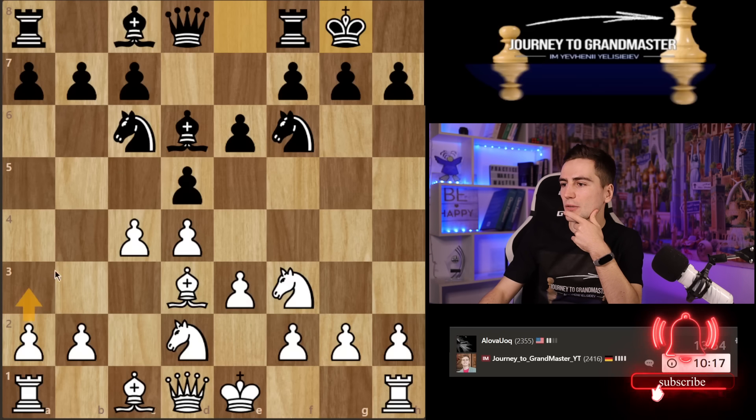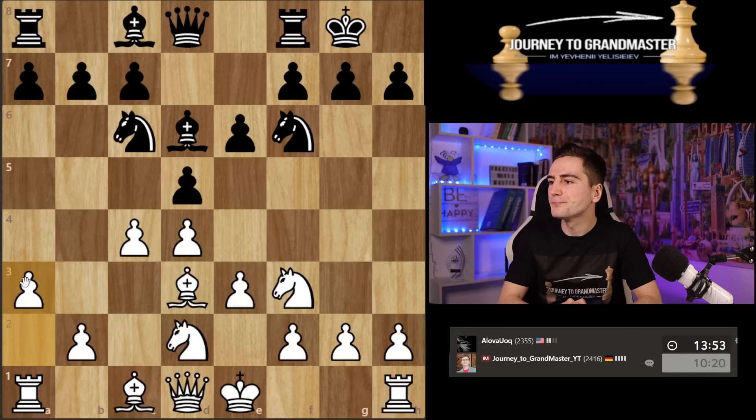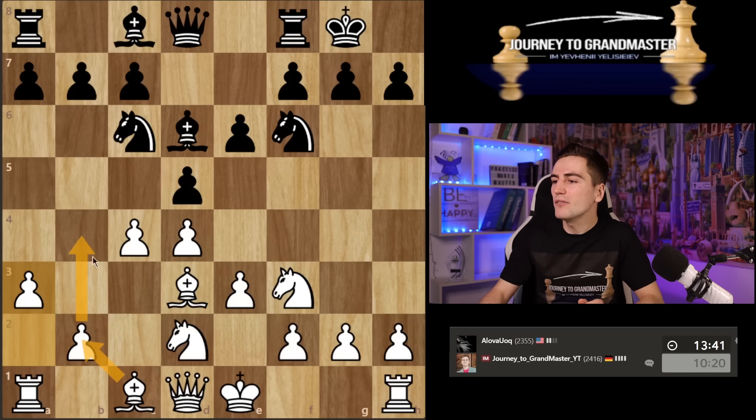I want to start with a3 to be able to play c5 and then b4 immediately. Then my bishop is free to go and b5 is on my agenda too. Let's go for it.